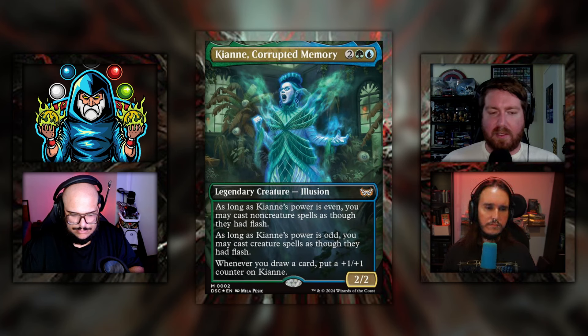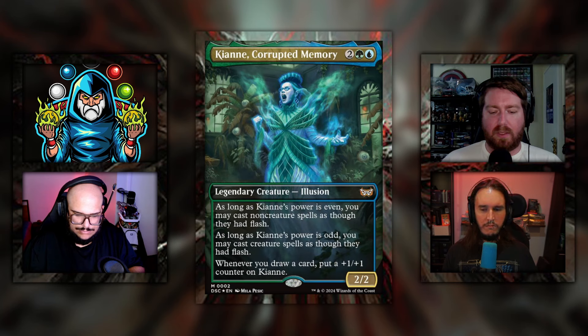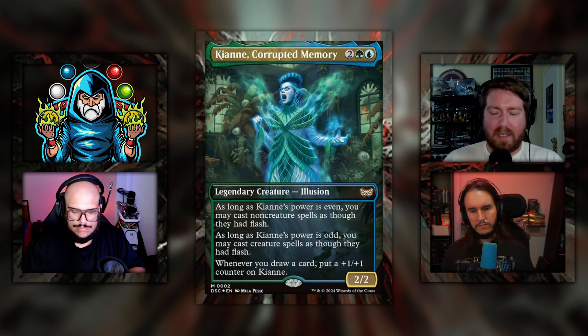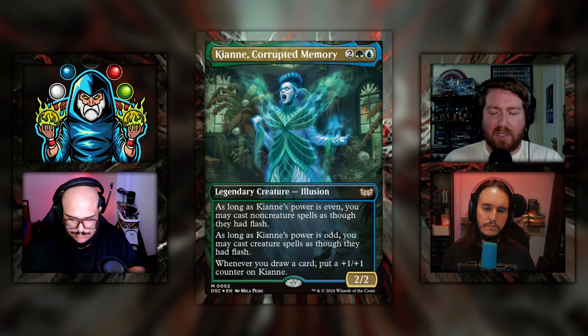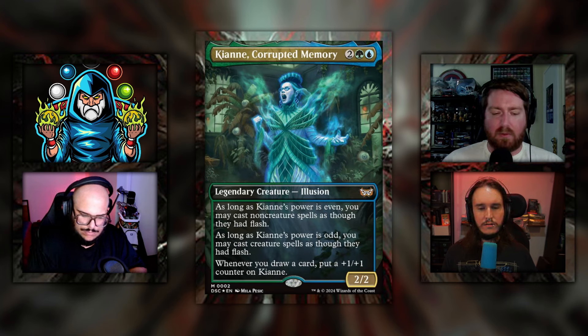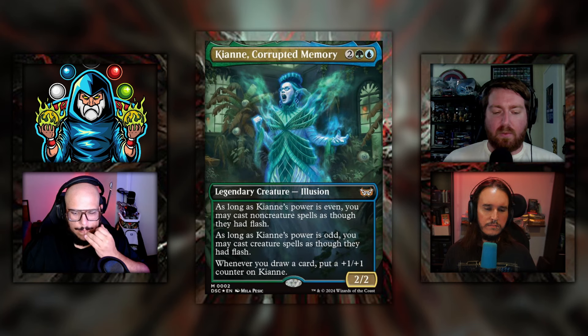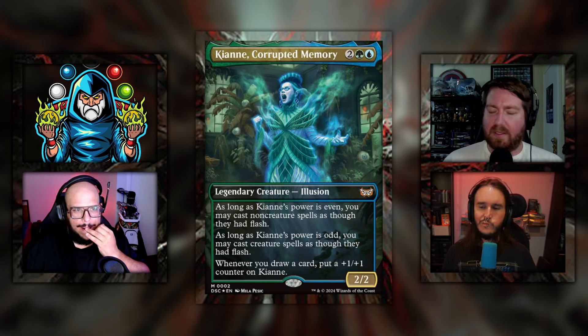The final card today is the backup to Jump Scare — Kian, Corrupted Memory. It's two green blue for a 2/2 legendary creature illusion. As long as Kian's power is even, you may cast non-creature spells as though they had flash. As long as Kian's power is odd, you may cast creature spells as though they had flash. Whenever you draw a card, put a plus-one plus-one counter on Kian. I built this deck on Patreon — check the link in the description. It's pretty cool; I love just filling the deck with draw effects, drawing a bunch of cards, making Kian huge, and swinging in for commander damage, while using instant-speed draw effects to toggle the power between even and odd to flash in whatever you need.